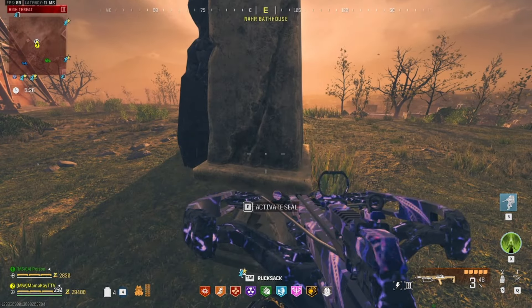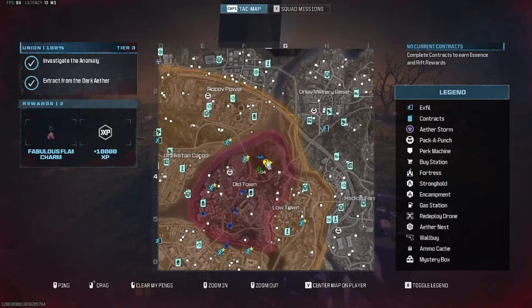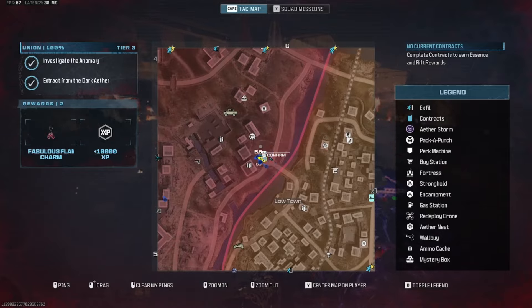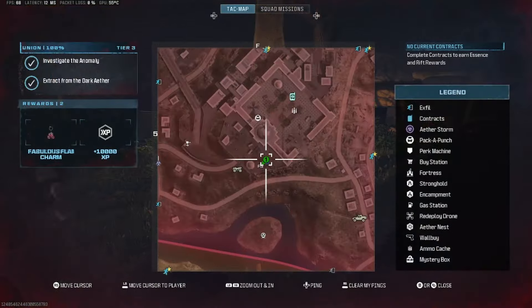Here are six tier three locations. This one is on the hill by the North Dark Aether — this one is G4. Just south of that at G5, near the east ammo cache, is another. South of the main Pack-a-Punch building you can find one at F5.